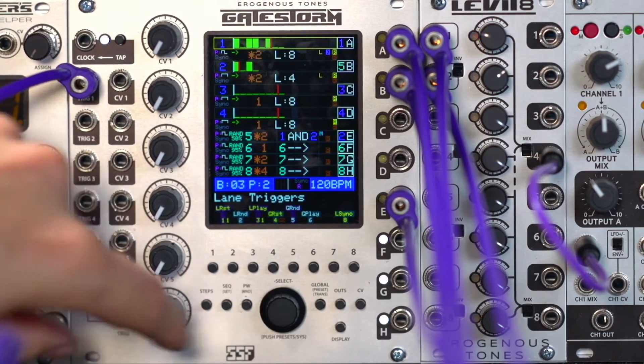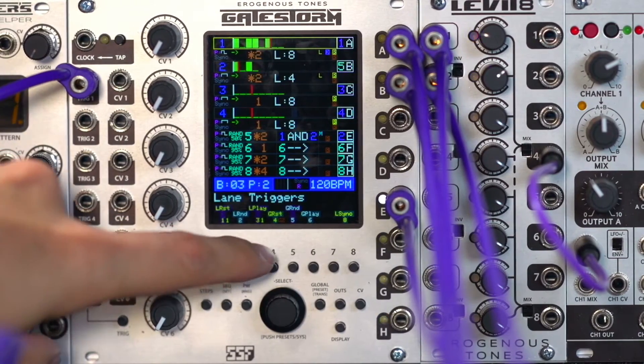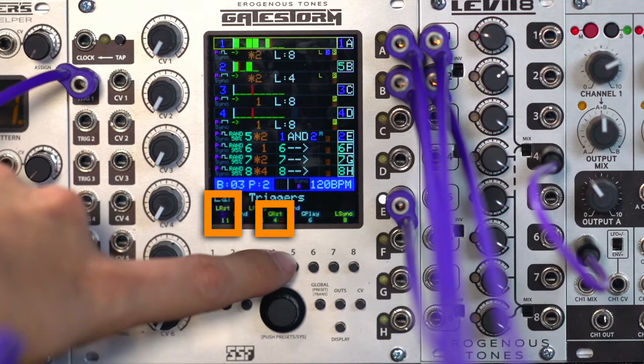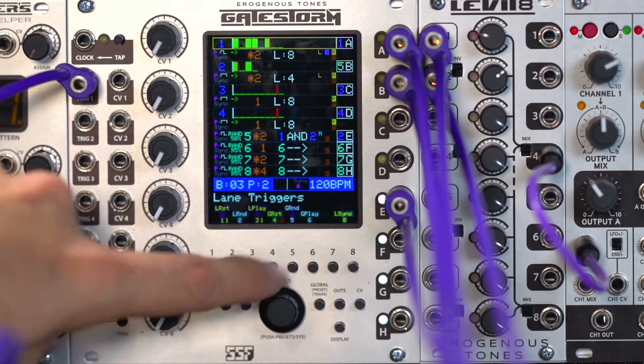Now we'll switch back out. If you recall when we talked about template one, it had resets already set up. What that is — if you had noticed, local reset was active and global reset was active. So the global settings for a lane, there are three of them: global reset, global random, and global play.